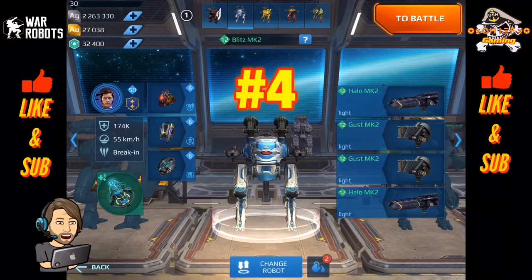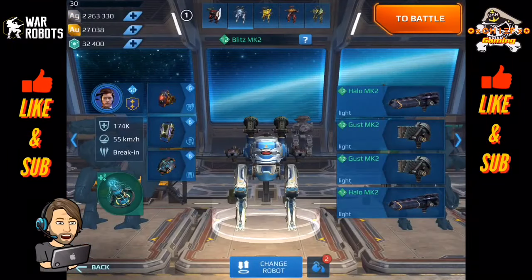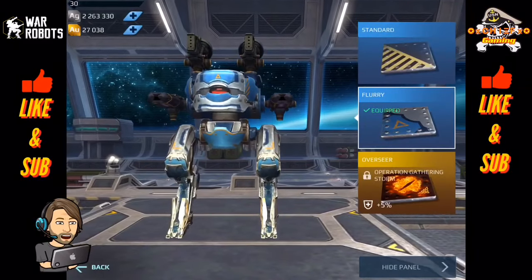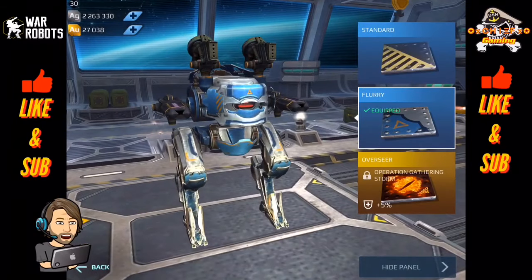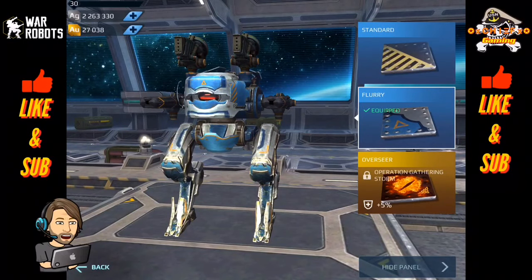Coming in at number four on my list is the Blitz. This is my personal favorite as far as beacon runners go — the one I use in my personal account. The Blitz is another robot that is dual purpose; he can be a great beacon runner as well as a very good brawler. That brawling ability is what really put him on this list. I believe the Blitz offers the most utility out of all of the robots on this list. His suppression from his ability is invaluable in being able to take contested beacons.